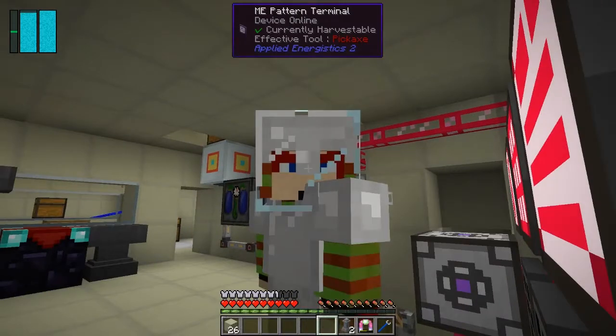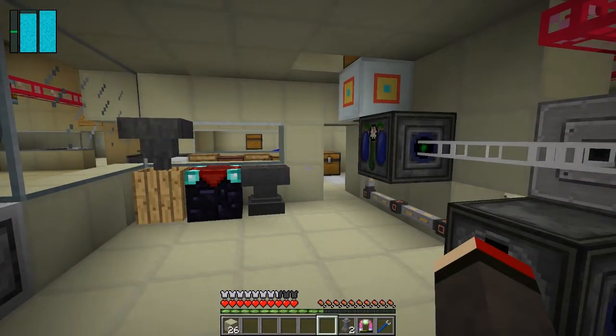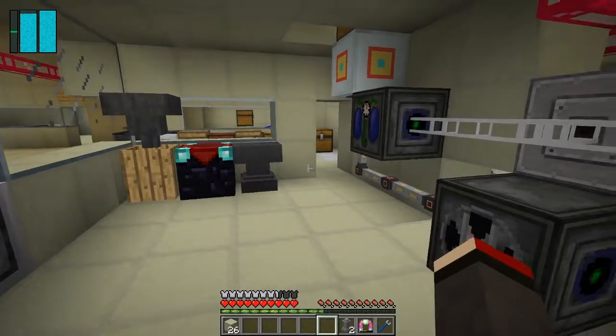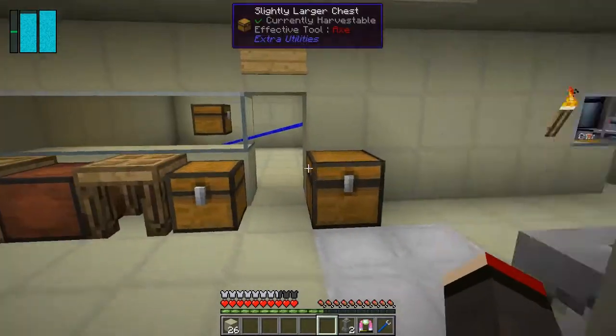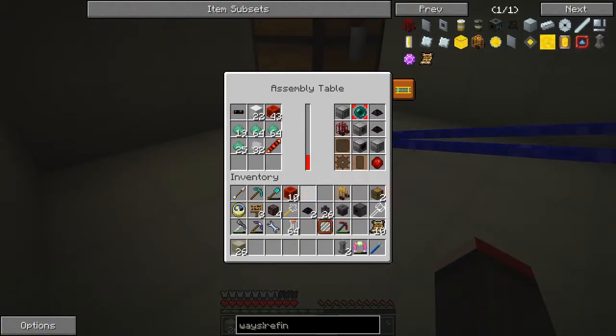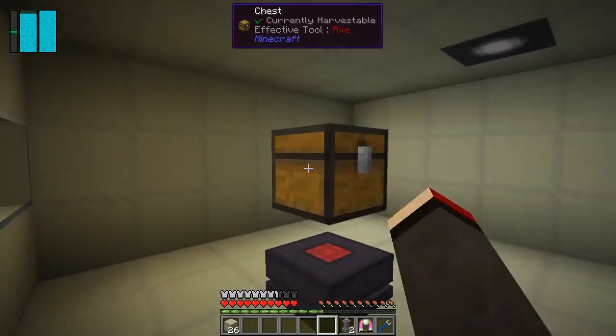To make the refinery we need 32 plates, 10 blocks of redstone, and one redstone reception core. Let's put those in here and click the refinery button. I should probably leave enderpoles off for the time being.